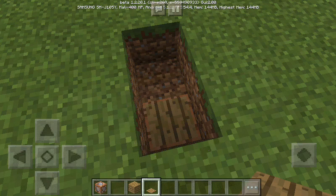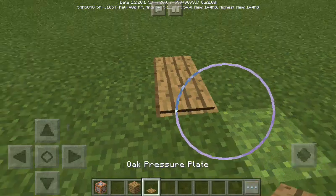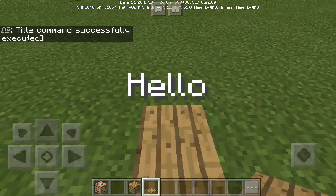There you go. Put the pressure plate on top of the command block, and then when you step on the pressure plate it says hello on your screen.